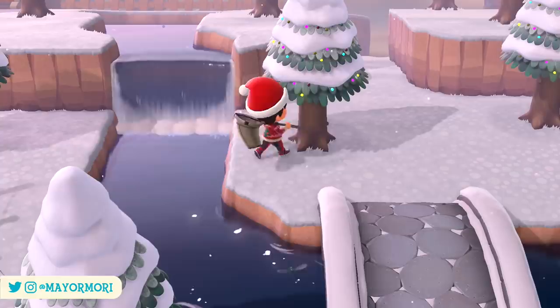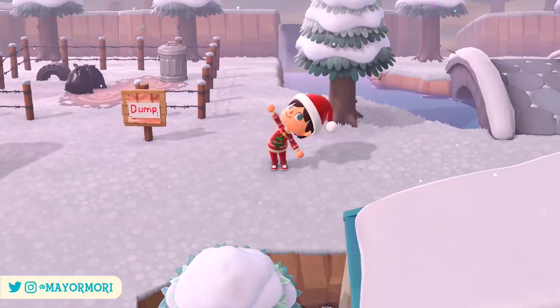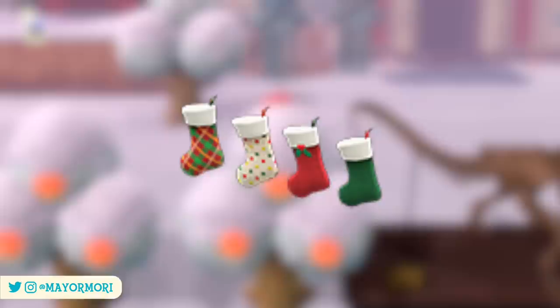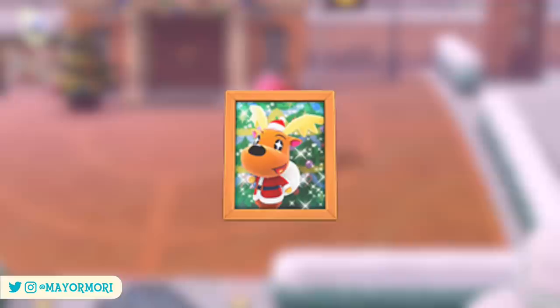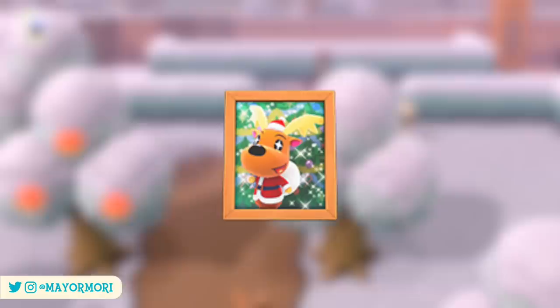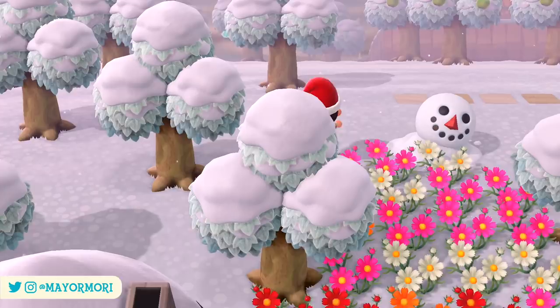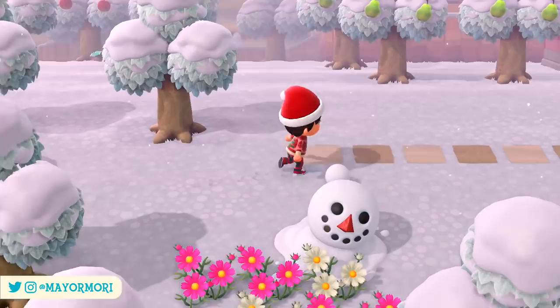That's pretty much all there is to the actual event in terms of delivering presents to villagers. The final task to ensure you get all of the Toy Day items is to hang your recently acquired Toy Day stockings on the wall in your house, ready for Santa that evening. If you do and check it the next day on the 25th of December, Jingle's photo can be found inside the stockings, which is a really cool little attention to detail. If you miss the event for whatever reason, you can always time travel back to it once it's unlocked — however, it seems that Jingle's photo has to be obtained on the 25th, so just bear that in mind.